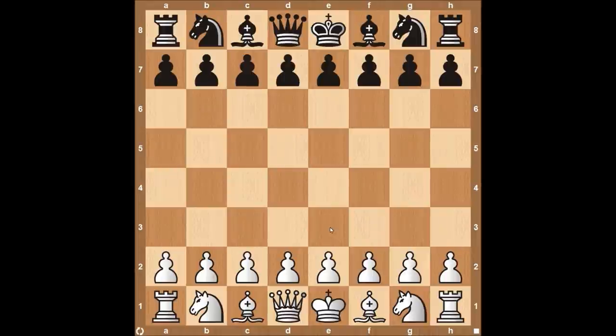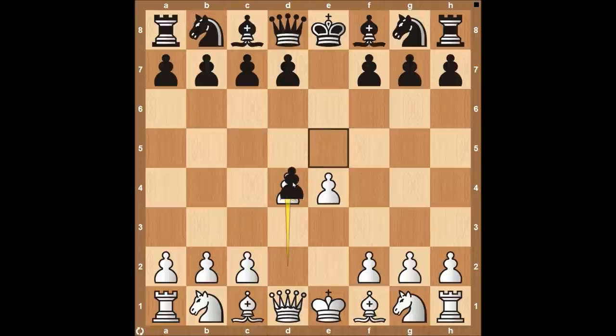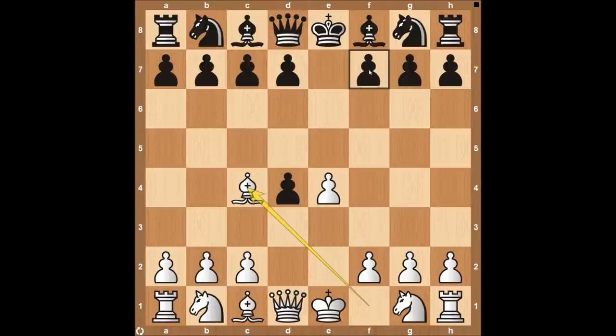Hey everyone, this is Kevin from thechesswebsite.com, and today we're going to be going over the Vandalasa gambit, which derives from the center game accepted line: pawn E4, pawn E5, and then after D4, the accepted line is pawn takes here on D4. The Vandalasa is bishop to C4, immediately getting material involved into the game, attacking the weak F7 square.